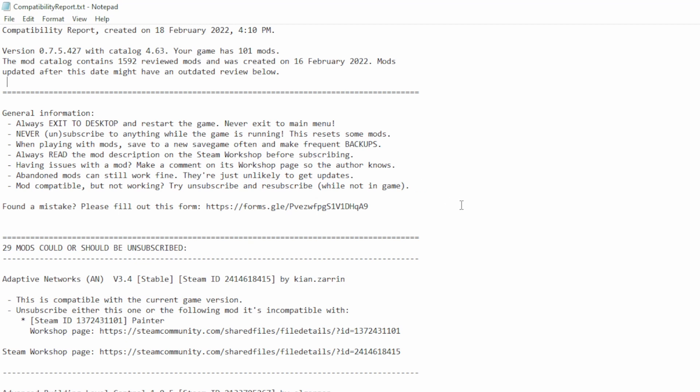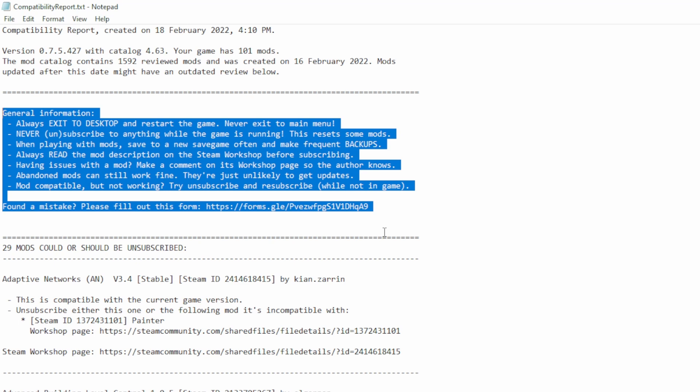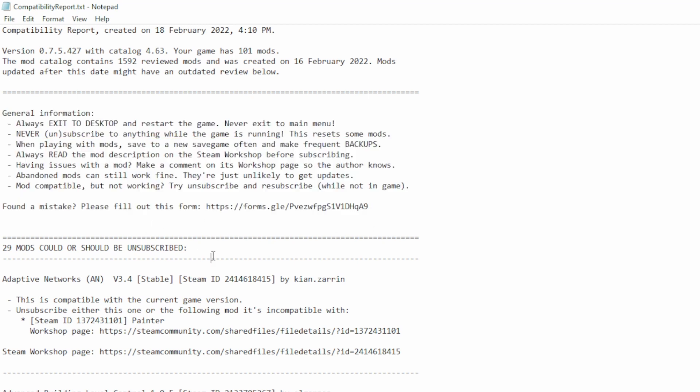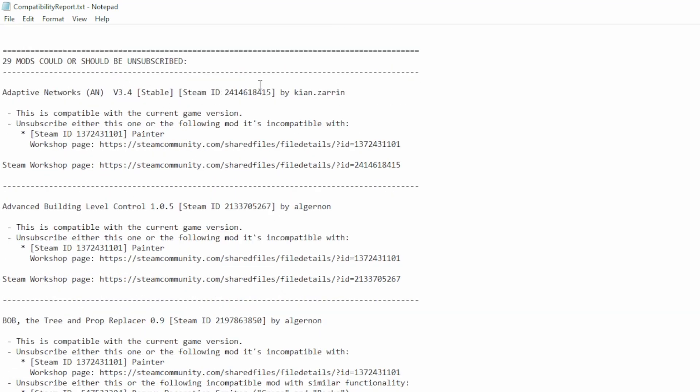I'm not going to read all of this, but this general information section has really good tips on what to do and not to do with City Skylines. One thing I want to point out is that you should definitely back up your existing game with a different save file, or ideally you probably want to start a new city after doing this. But we'll talk through a little bit of it and see where we land. As you can see here, there are 29 mods that I could or should unsubscribe to.